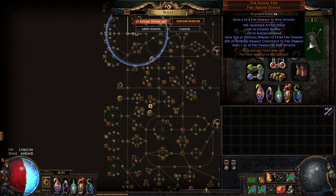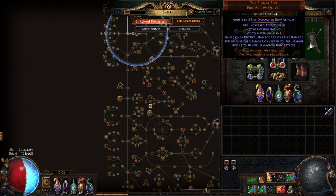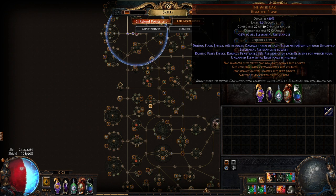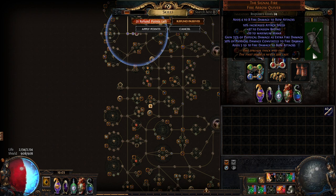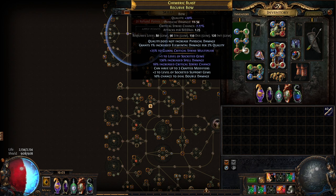You need Signal Fire — preferably with a high roll of physical damage converted to extra fire, maximum is 35%. You can get this from prophecy; it normally costs 40-50 chaos but if you get the base prophecy you can get it much cheaper, I got mine for about 5c. Then you need a decent bow — I definitely recommend a crafted bow, which will cost around 8-9 exalts and will be the most expensive item other than the Headhunter.